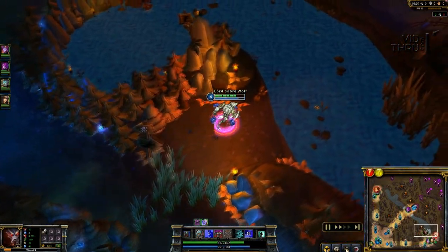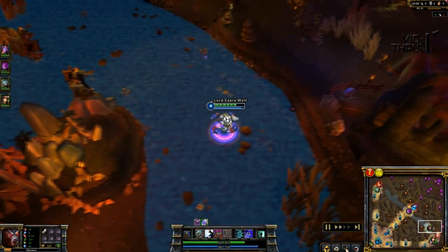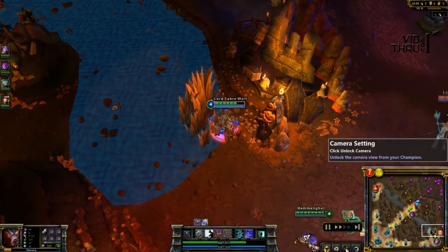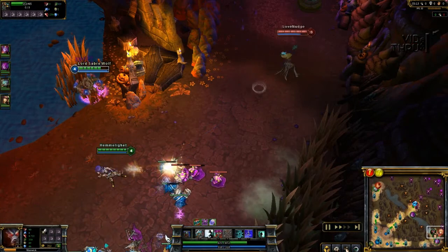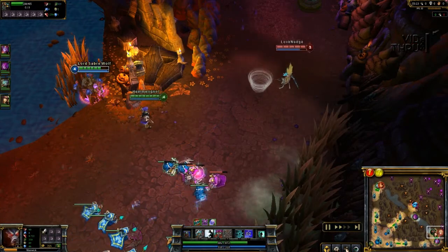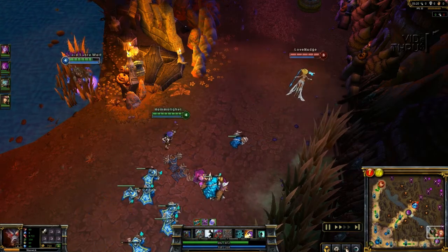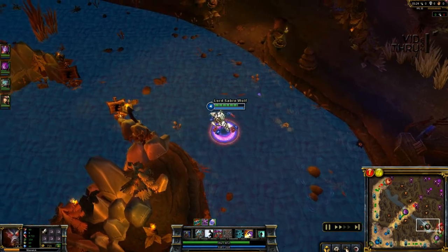Now I have red buff so I'm going to see if I can try to gank something, because red buff slows targets down. I was trying to get up high because that Janna was pretty far up in the lane. But unfortunately my team's minions pushed the lane too fast, and if you push the lane too close to the tower, I'm not going to be able to get a chance to go get them. Which was unfortunate.